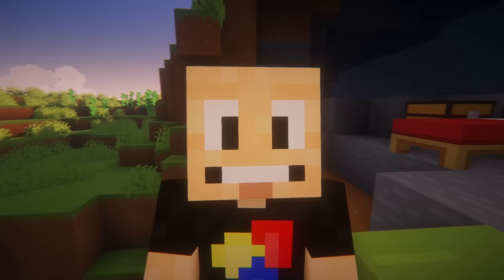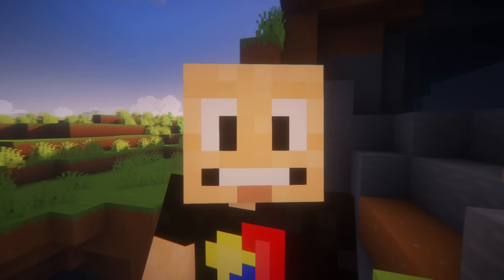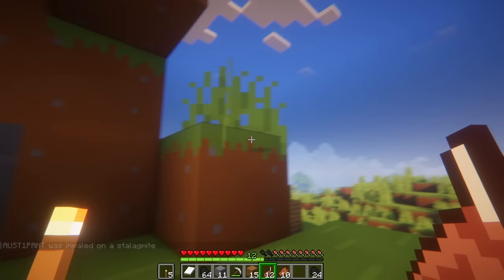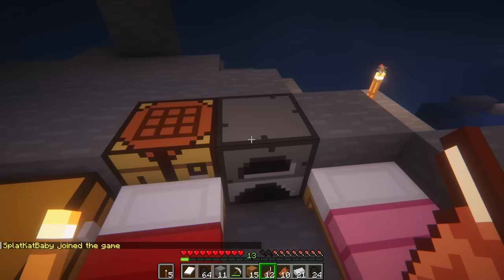Hey, welcome back to another episode of our Crafty World in Minecraft! We're playing in this really cool trailer mod and it's so much fun because it makes Minecraft look a little bit different, but it still looks like Minecraft. In the last episode — our first episode — we went exploring through this crazy cave, and we're just starting this world, getting all of the essentials we need.